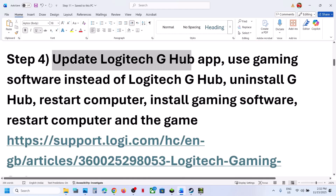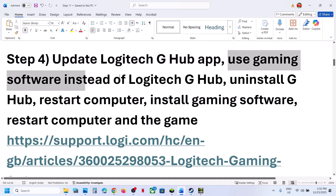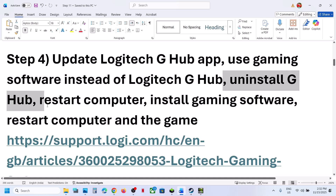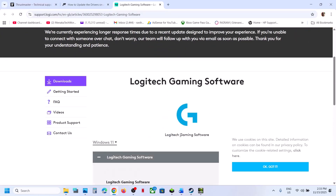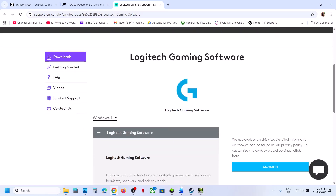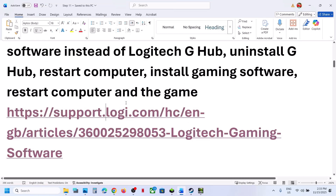Next, update Logitech G Hub. If it's not up to date, you can update it. You can even use gaming software instead of Logitech G Hub — uninstall Logitech G Hub, restart your computer, and then install the gaming software from the website. After installing, restart your computer, launch the game, and then check.